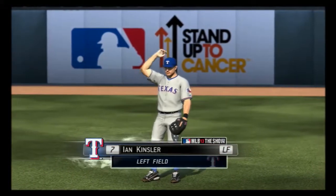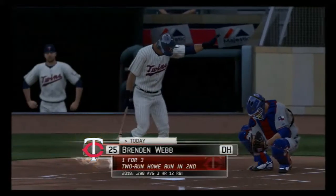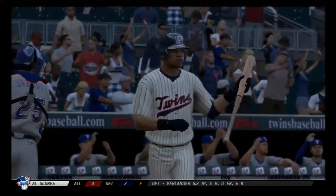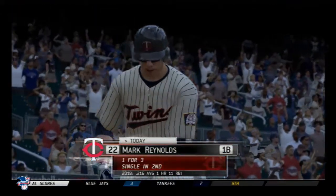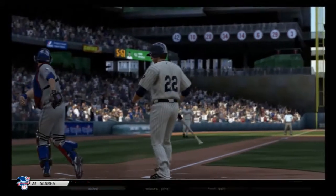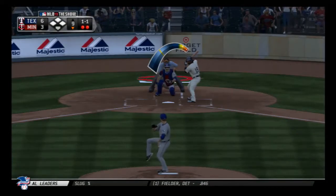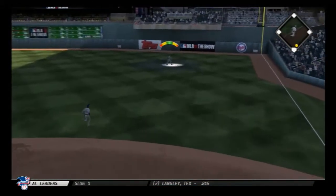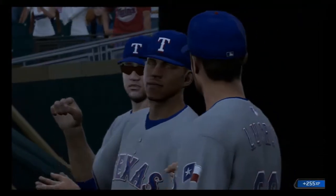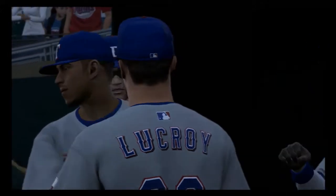Ian Kinsler will stay in the ballgame and take over in left field. Robbie Ross is on now to try to close things down here in the ninth. It's one and two — they take him out of the zone and he obliges. Not the greatest of swings for the first out. Struck him out as well — his woes continue, that's his third strikeout of the game. Two men out. This is in the air to right — and that'll be the one that ends it. The Rangers are back in the win column, taking game three of the series. Ballgame over.